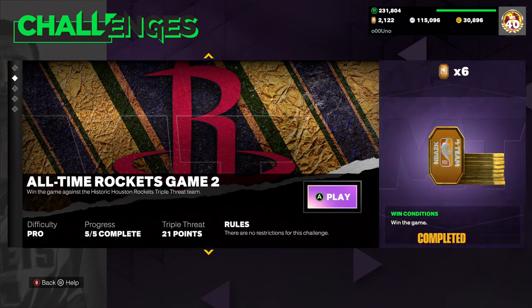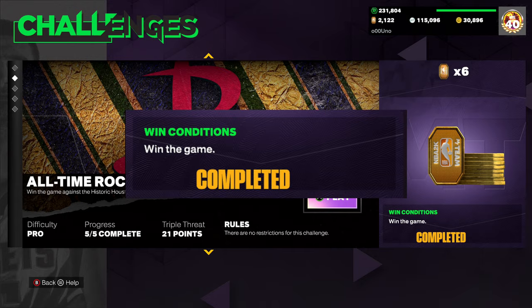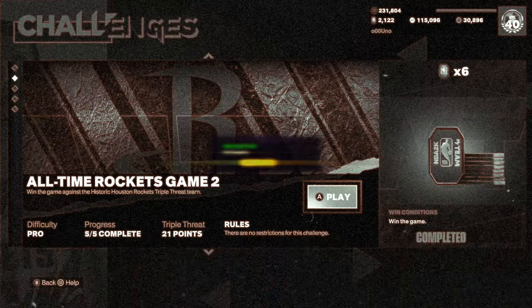In the first two games, easy enough — triple threat offline. You're just going to have to win the game. You can get that done real easy.